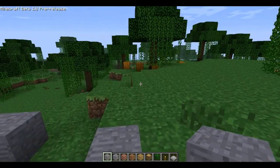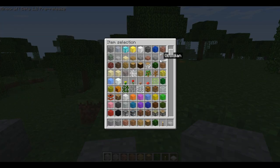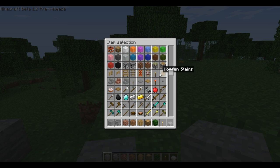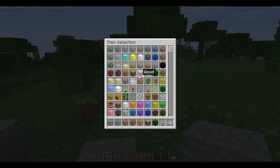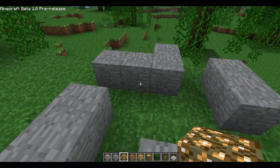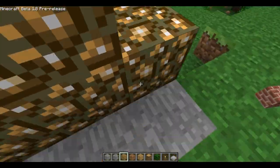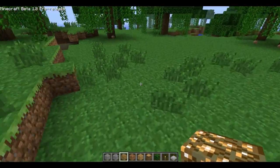If I go into my inventory, I can see all the blocks that are available in the game. And if I want to switch to something like glowstone, I can just — simple as that — place out glowstone as much as I want. I can build awesome things, which is really cool.